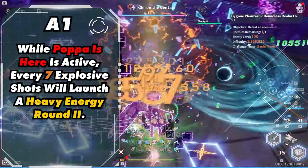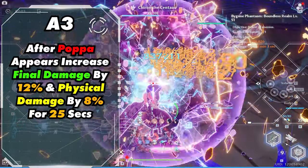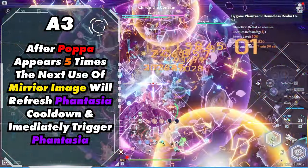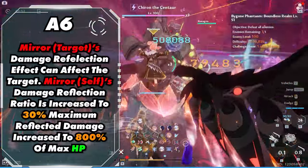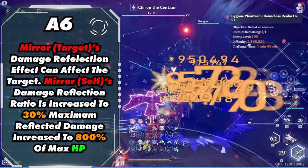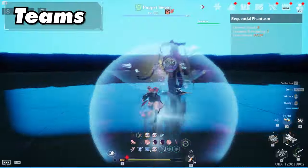For ascensions: her 1-star greatly increases normal attack damage, making it one of her most powerful ascensions. 3-star is also a big damage boost, increasing final damage and allowing you to proc Fantasias much more easily. 5-star isn't a huge damage increase but is a much-needed ascension as it allows you to heal while your skill is active. 6-star is another massive damage increase, greatly increasing the AOE effects of your skill and providing more survivability by blocking some damage.